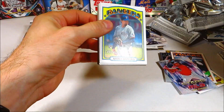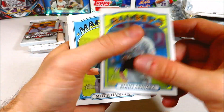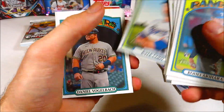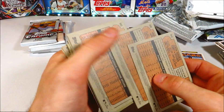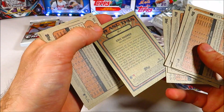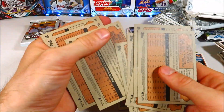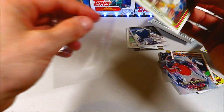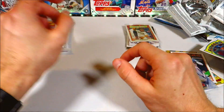It bothers me when the collation is off and cards are flipped upside down. Going to 2021 Heritage high number: Arihara, Hanniger, Harvey, Vaughn, Slam Diego, Cody, Vogelbach, Kramer, Caprillion, Davies. We got a Now and Then with the Slam Diego which is pretty cool — I'll sleeve that one up. Heritage has such high potential to hit something huge.